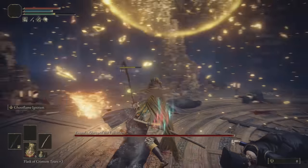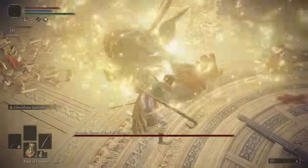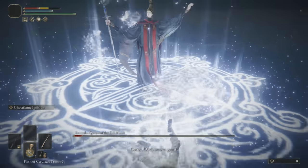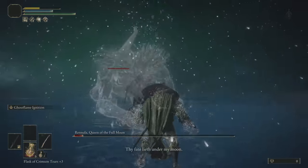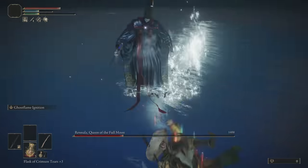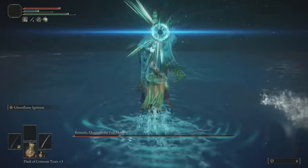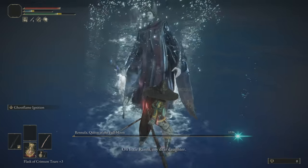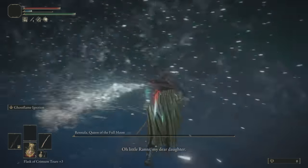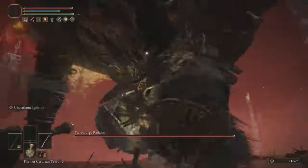Rennala doesn't have a scripted fight because she resists magic more than any other boss, which is where most of my damage comes from. Even then, my damage is still undeniably strong, but the second phase is too unpredictable with her summons, hyper armor upon summoning, and magic spells. On my second attempt, she actually gave me really good RNG, preventing her spirit animals from invading the battlefield. Star Scourge Radahn, while incredibly frail, is a bit tricky too.